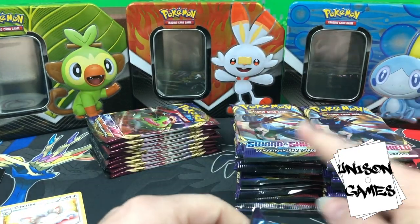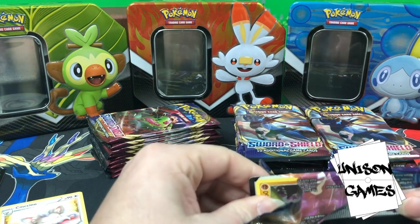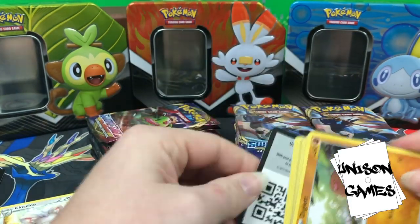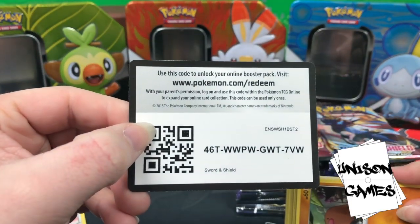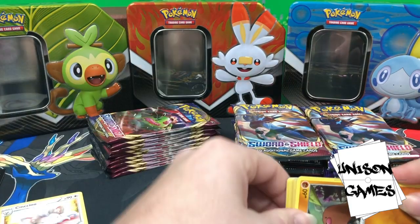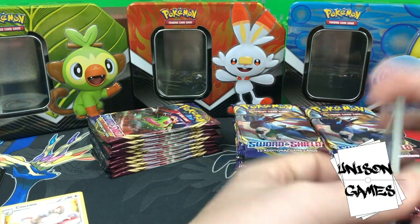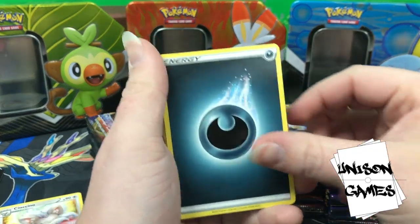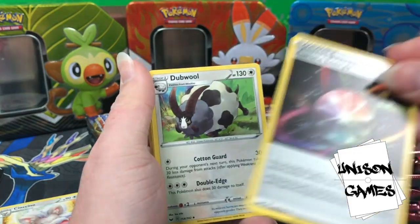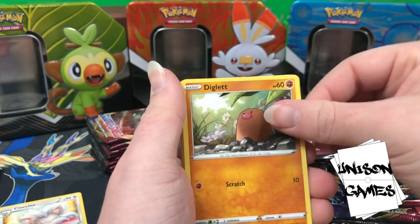We got two of the doggos up there — Zacian and Zamazenta art. Here is the code for this one as promised. After filming this video I'm just going to have cards sitting everywhere, and that's okay. Darkness Energy, Lum Berry, Aurora Energy — the new and sometimes better Ring Energy — and Double Diglett.